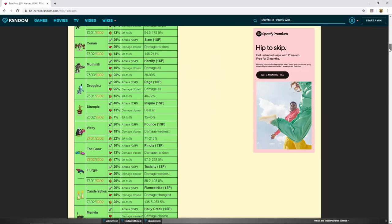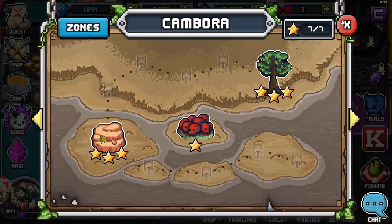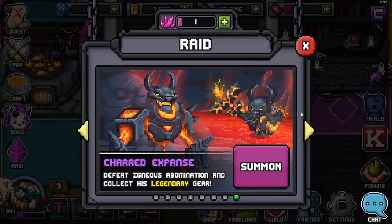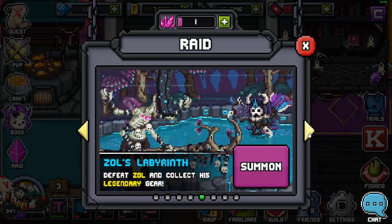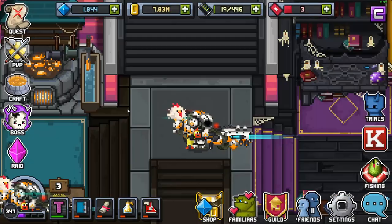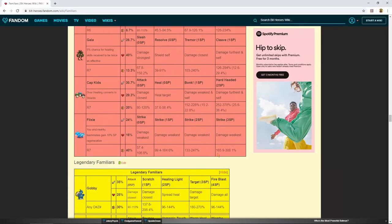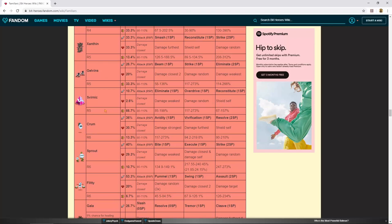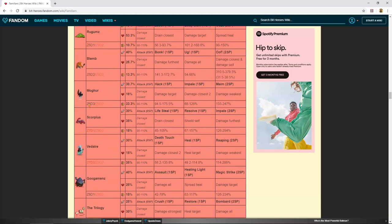If you see letters and numbers on the wiki like Z6 D3, that means Zone 6 Dungeon 3. A Familiar can also appear in multiple locations, like Zone 9 Dungeon 2. So find the Familiars you need, check the wiki, and you can see exactly where you need to go. For example, Crumb is in Raid 6 — go to Raid 6 and that's where you find him. Just check the wiki for whichever Familiar you're after.